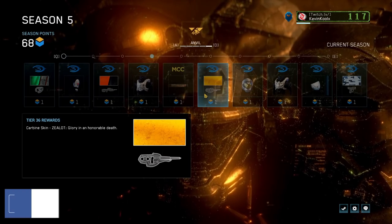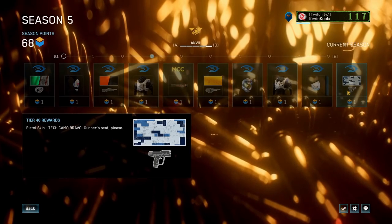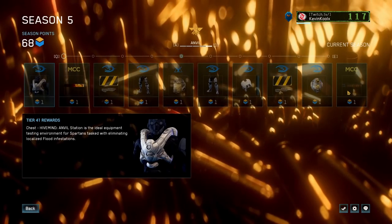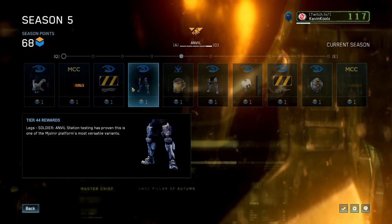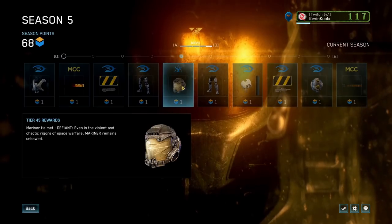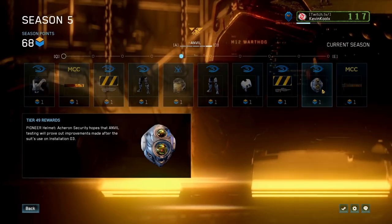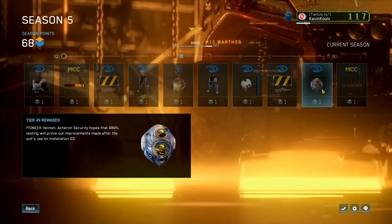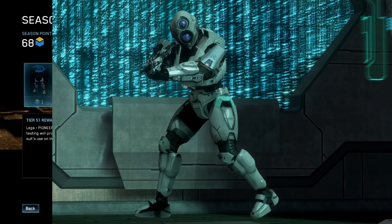You get the yellow zealot skin for the carbine and the digital tech camo for the pistol at level 40. At 45 you get the Mariner cracked helmet for Halo Reach. The pioneer helmet does look kind of funky, but it can actually look pretty cool if you combine it with some bull runner-styled armor — it actually does work in this game.